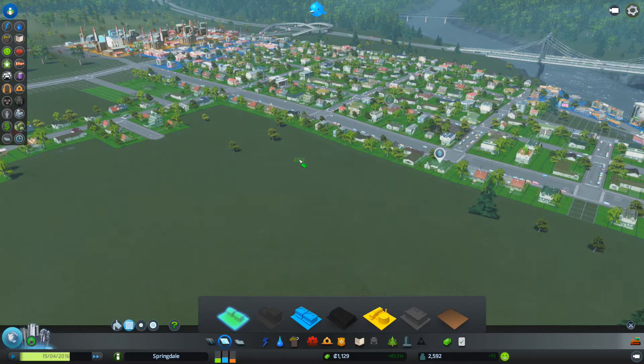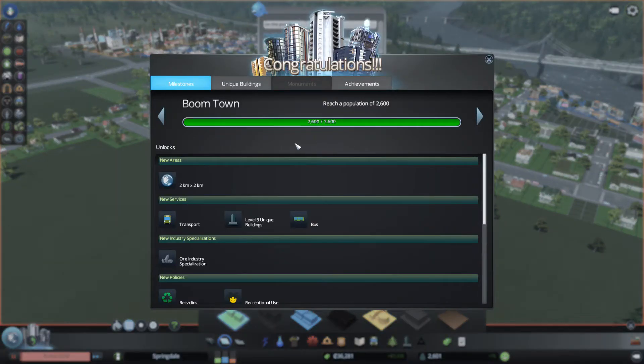I'm coming up on an unlock! I thought it was at 2,500, apparently it's 2,600 - a weird population number. Boomtown! New areas - wow, I can get a new area. Maybe for industry. It could be cool to have one area being completely industry. I wonder if that's too far for people to drive, because in Sacramento I drive like 30 or more minutes to work. I never understood why citizens in these games have to live so close to work.